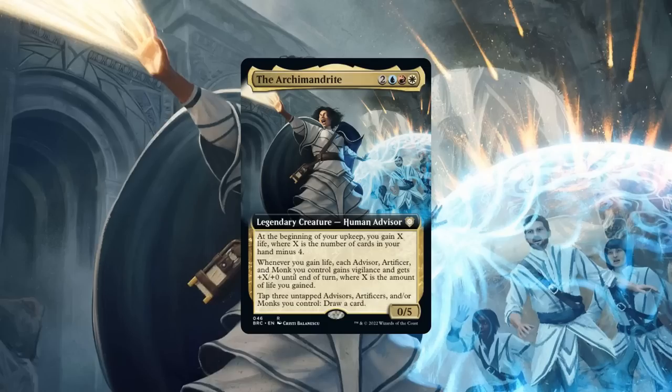Her first ability has us, at the beginning of our upkeep, gain X life, where X is equal to the number of cards we have in hand minus 4. Her second ability, whenever we gain life, grants each advisor, artificer, and monk we control vigilance and +X/+0 until end of turn, where X is equal to the amount of life we gained. And her third and final ability lets us tap 3 untapped advisors, artificers, and/or monks we control to draw a card.